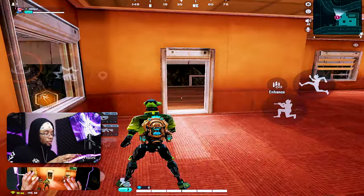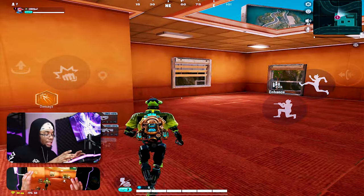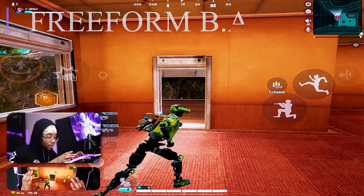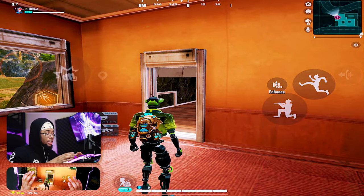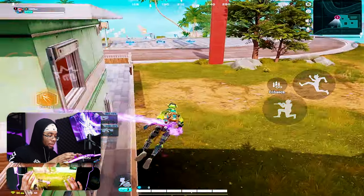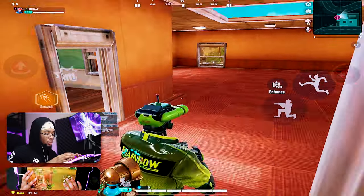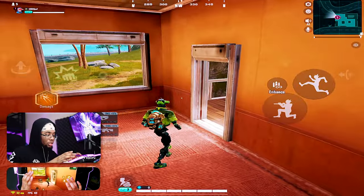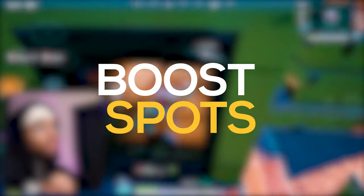Another way to use the booster run is going from window to window. You don't necessarily need to only use your boost — you can use a jump pad or so many different things. It takes creativity based on whatever building you're in. For example, going through a doorway and boosting up lets you get into a window without enemies expecting it. So if someone was holding on me here, I literally just jumped out and boosted to the opposite side.